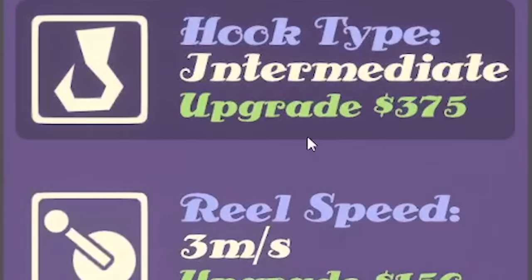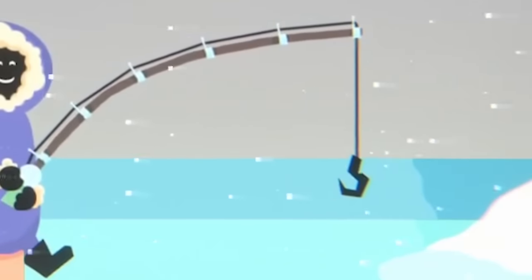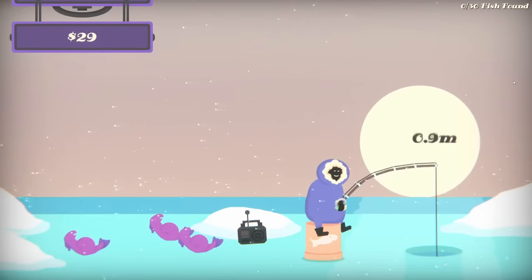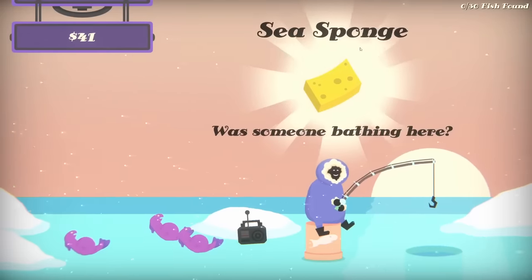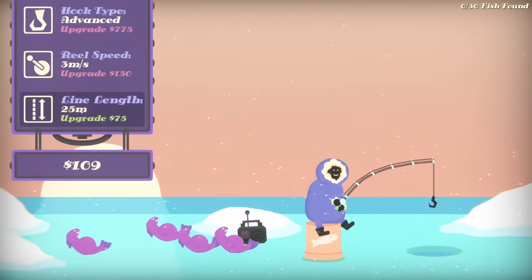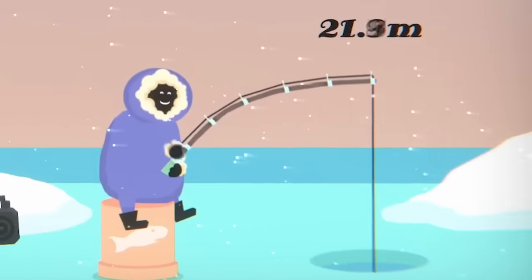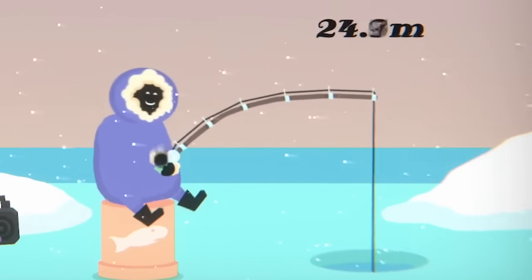And a third one to add to the pack. Now we are making money — and sponges apparently. But I'm going to spend that money on getting another hook type, the intermediate hook. Our hook looks like this — the peasant amateur hook — but with the intermediate, it looks like this. What an improvement. Perhaps now we'll catch even more rare pregnant fish, although top right I've still only caught zero out of 30 fish.